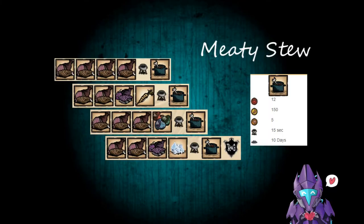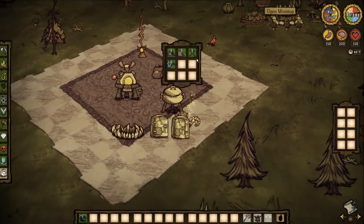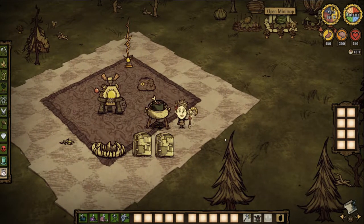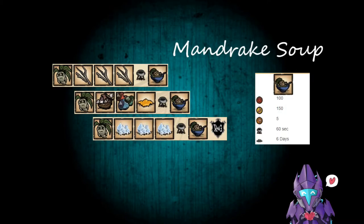And here's the Meaty Stew — the good old fill-up for Wolfgangs, WXs, all those guys with the big bellies. Even in Shipwrecked it's a really good recipe to keep on because you can live off of it. 12 health, 150 hunger, 5 sanity, 15 seconds in the Crock-Pot, 10 days to rot. Rule of thumb: just throw a ton of meat in your Crock-Pot and some filler — 1 monster meat, 2 large meat, and maybe a morsel or filler like barrier ice. Really good for those big bellies so you're not stuck making meatballs and wasting food.